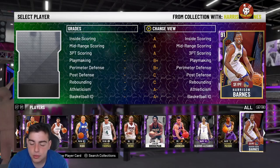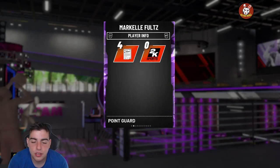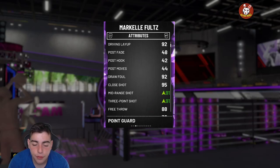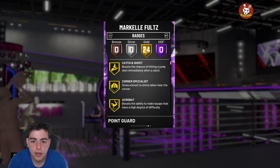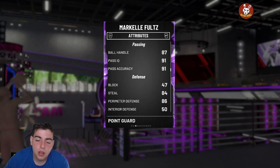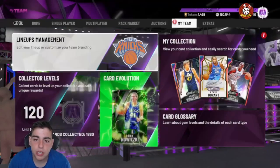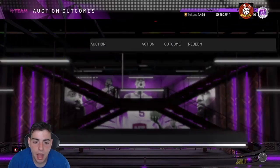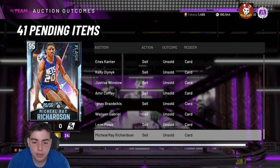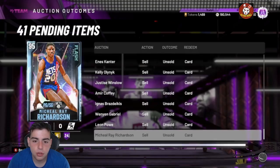Isaiah Thomas — if you want to evolve him, he got upgraded big time. Markelle Fultz — this card has been good since it dropped and he's like four or five thousand MT. His three-point shot is money, he gets crazy insane dunk animations. He doesn't have Hall of Fame badges but the stuff that happens with this card is always spectacular, so I definitely recommend getting him. Michael Ray Richardson — I don't know how I haven't gone over him yet. He's going for around 5,000 MT.